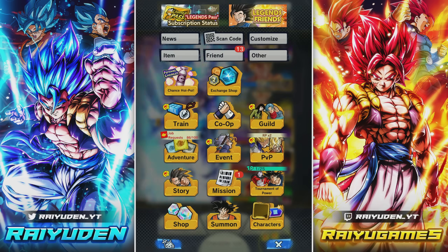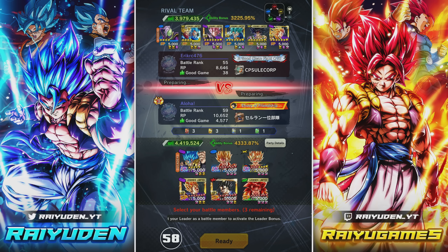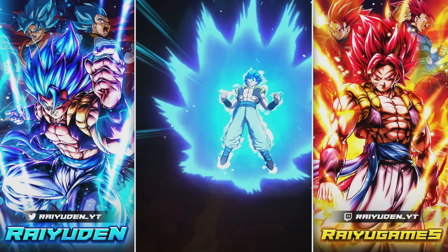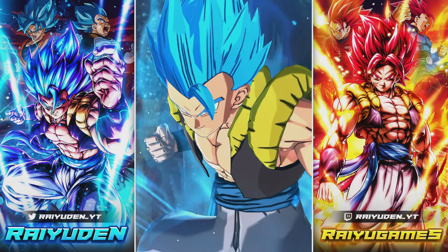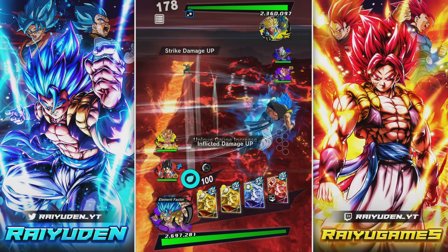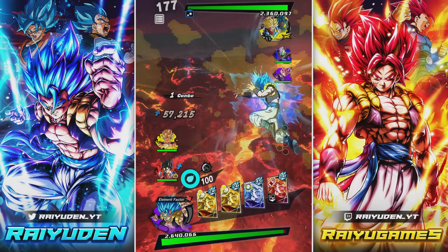So enough about that — let's jump into some PVP. We're like in the top 50 right now, so it's going to be hard to find people. The lock-in is going to be so important for killing units like Trunks and Vegeta, but maybe I should probably be saving it — you shouldn't be using it right away.